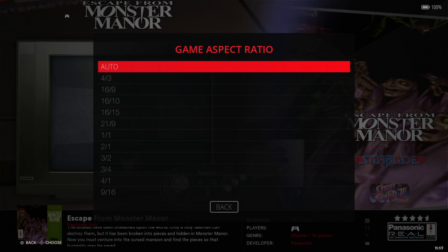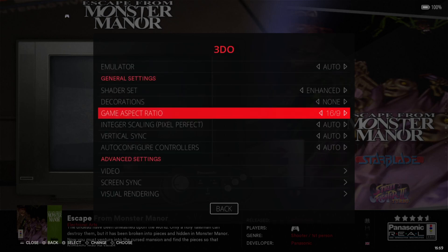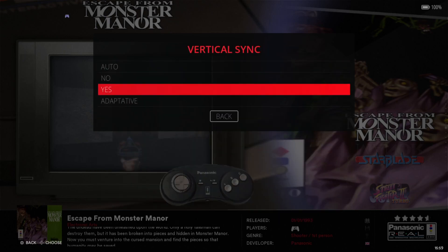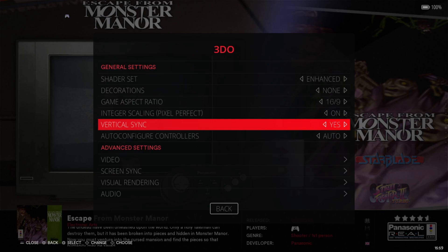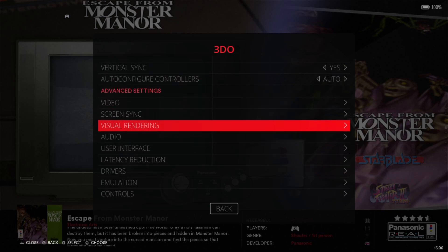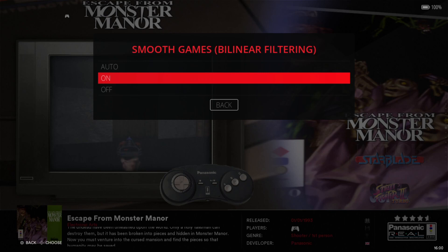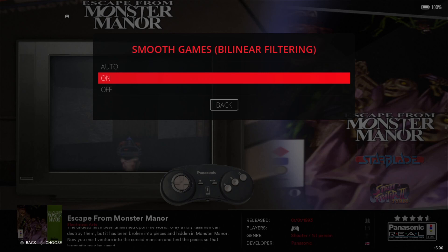For Game Aspect Ratio — some people say these games weren't designed for 16x9, which is obviously the case since 4x3 was the standard at the time. But I do like to be different, so I'm going to go to 16x9. Integer Scaling — I'm going to make sure this one's on. Vertical Sync — I'm going to put this to Yes, as this is going to reduce screen tearing in 3D games mainly. Going down to Visual Rendering, we've got Bilinear Filter — always make sure this one's on to enhance your old games.